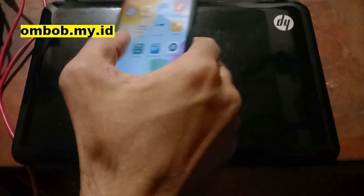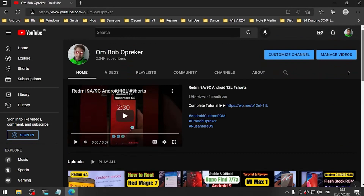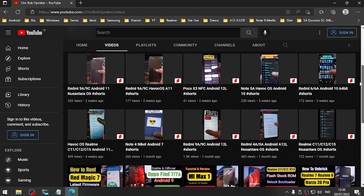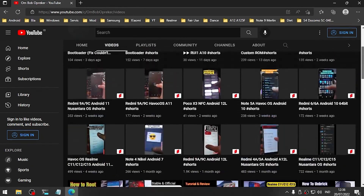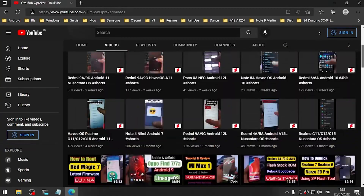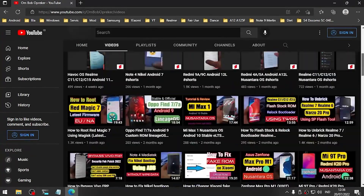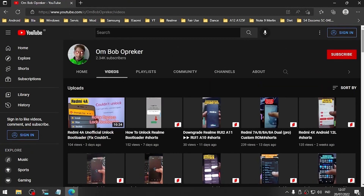That's all guys — this is a tutorial on how to root your Redmi 10C using Magisk and custom recovery. I hope you like my video; if you found it very useful, please give it a thumbs up. I also have lots of videos about rooting, custom ROMs, and lots more — especially for Xiaomi, Samsung, Realme, ASUS, and other devices. If you subscribe, it will motivate me to make new videos. Stay safe, stay healthy — Wassalamualaikum!